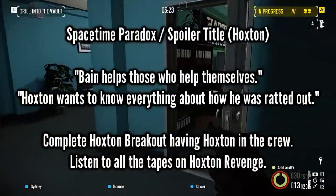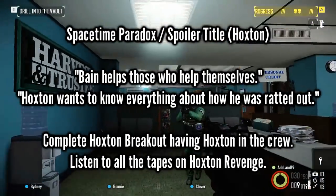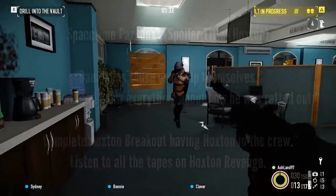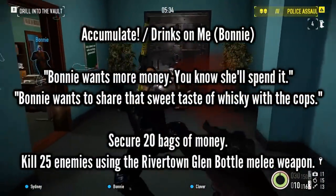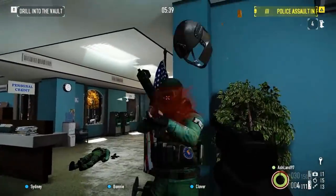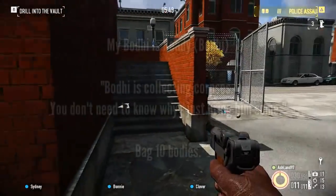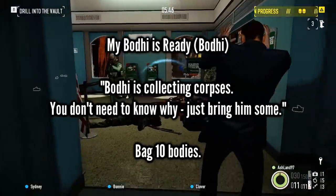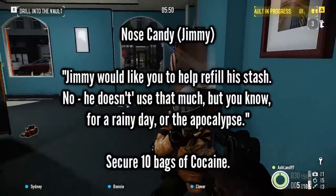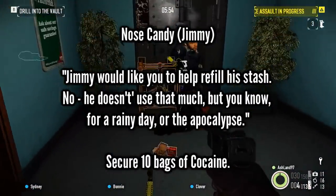Hoxton's two side jobs are both rather simple and just require playing through one heist with a special condition: someone has to be Hoxton in Hoxton Breakout, and you need to play every tape in Hoxton Revenge — nice and easy. Bonnie offers two rather easy side jobs: grabbing 20 bags of money or getting 25 kills with Rivertown Glen melee. Bodhi also offers two easier missions, though My Bodhi is Ready is probably the easiest one for a low level. The other one requires playing Boiling Point, which is a tough mission. And lastly, Jimmy's Nosecandy mission is a nice and simple one that just requires you to play Nightclub a few times for cocaine.